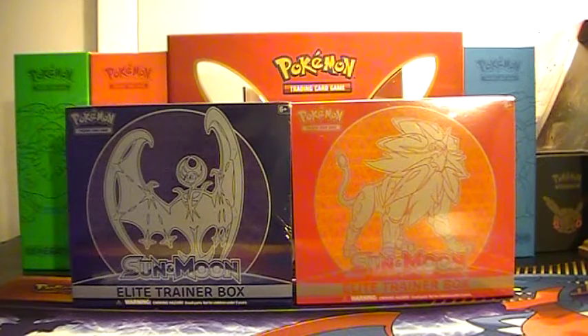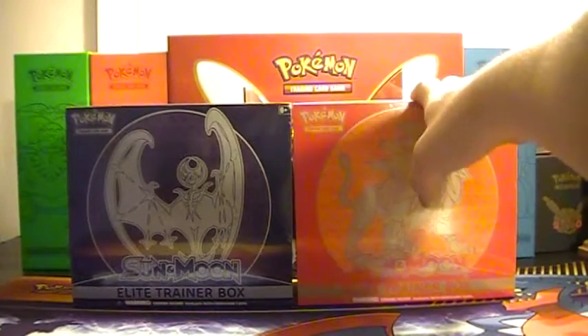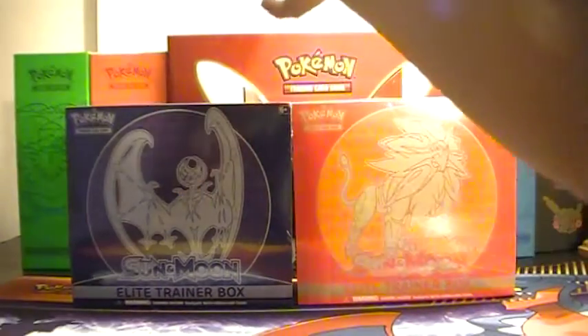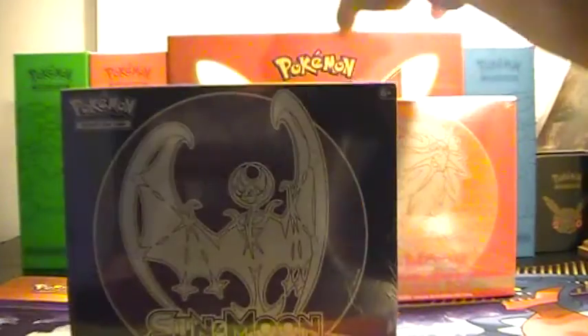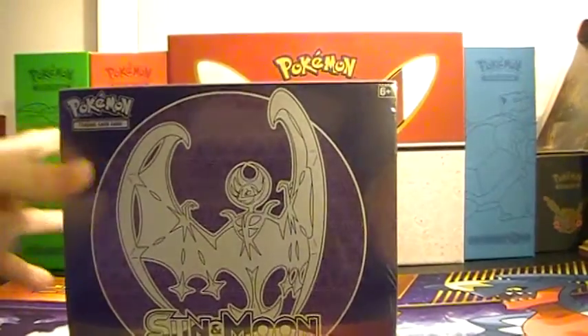Say what's up, Andrew. What's up, guys? So in our other pack battle, I opened up Sol Galio and he opened up Lunala. We're going to switch now — I'm going to open up Lunala, he's going to be opening up the Sol Galio one. So I'll put his to the side and we're going to get right into this.